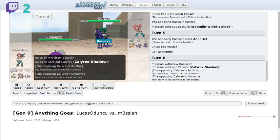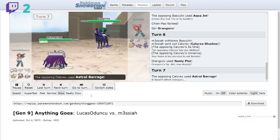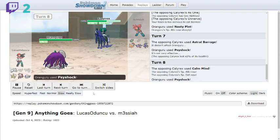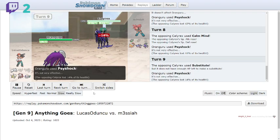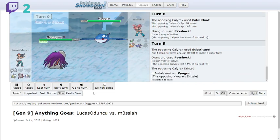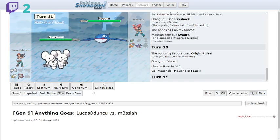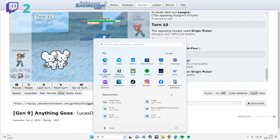The opponent swaps into Calyrex, so I set up Nasty Plot and try to take it out with Thunderclap — that's the only move I can hit it with. The Thunderclap doesn't do much, and they use Calm Mind, which makes Thunderclap do almost nothing. I eventually take out Calyrex, but then competitive Kyogre slides in with Origin Pulse — bye-bye Oranguru. Muscle comes in; I use Mud Shot to drop Kyogre's speed.